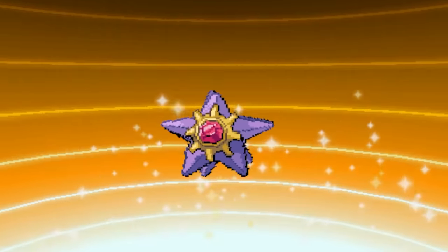Especially because, unlike in Black and White, Black 2 and White 2 have a very limited number of Ice types available before fighting Drayden. You also don't get access to the Ice Beam TM before that, so if you want to use a bulky Water type, you have to rely on Blizzard, which usually means you want to set up hail unless you just roll the dice.